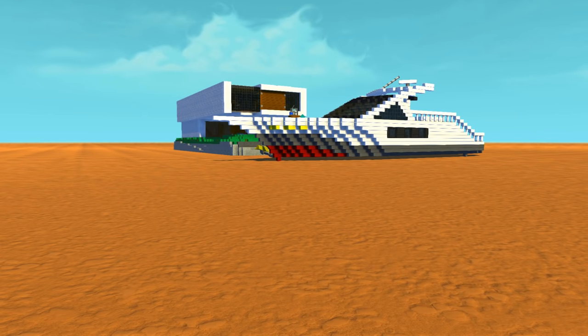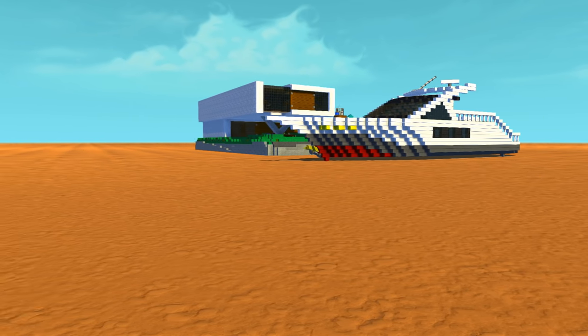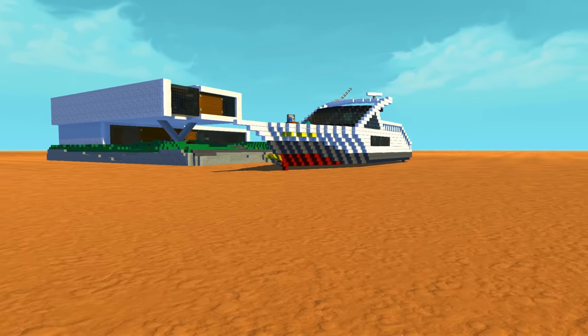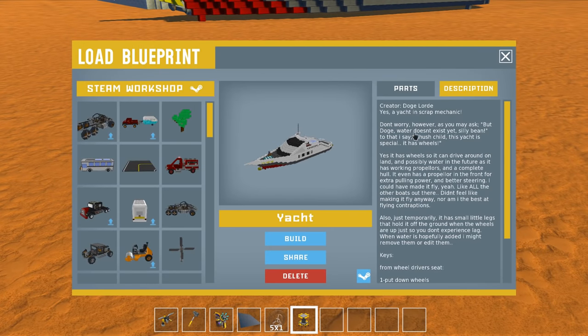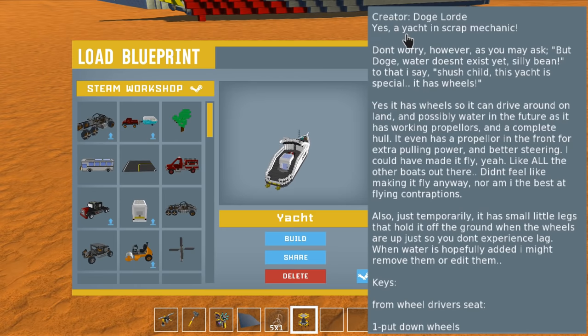Doge Lord sent me in a few more submissions and as you can see we have this really nice yacht. We're gonna take a look at it in the lift because there's some pretty entertaining text. Yes, a yacht in Scrap Mechanic. The description reads: 'Don't worry — as you may ask, Doge water doesn't exist yet, silly bean.'